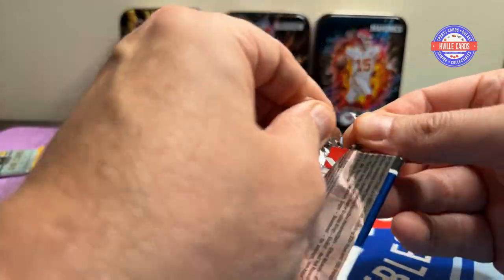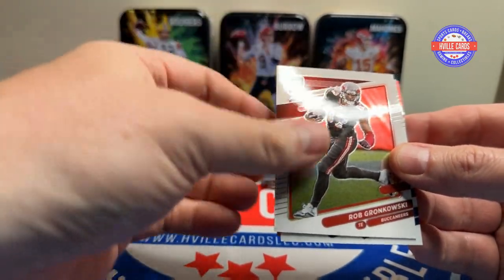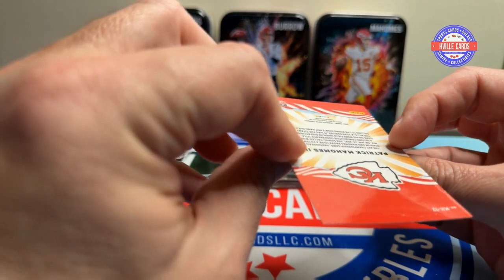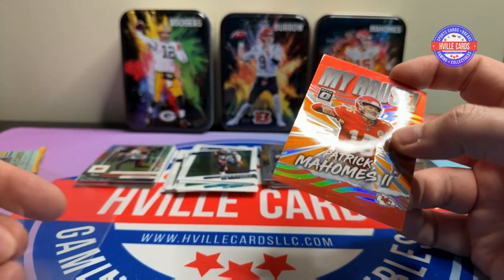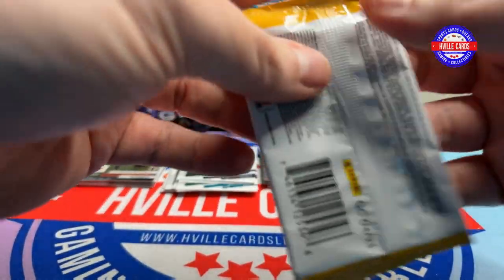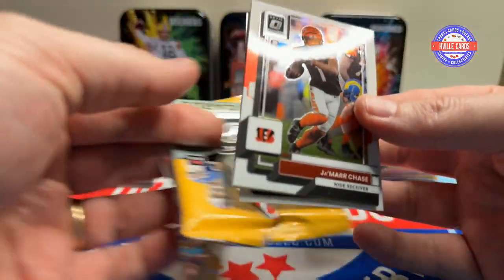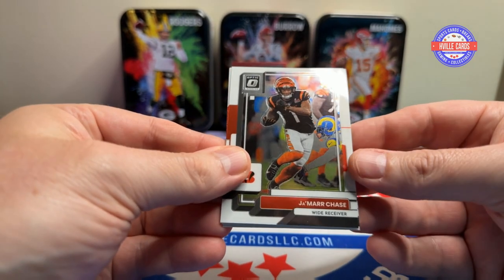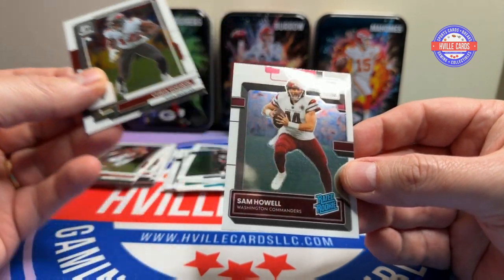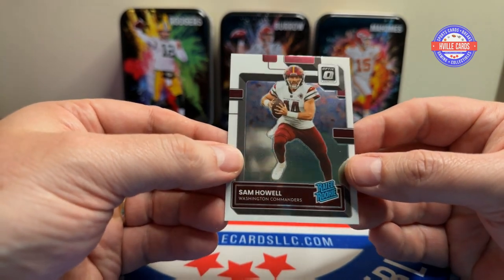Last two packs. You got DJ Chark, Rob Gronkowski, Devin McCourty, and a Patrick Mahomes! I haven't put anything in a sleeve — I am going to put something in one. Last pack — please have something in this. We've got Jamar Chase, Nick Bolton, Chris Godwin, and Sam Howell. I wish the Commanders wouldn't have traded him — I really liked him.